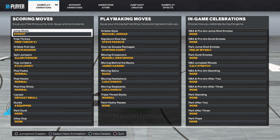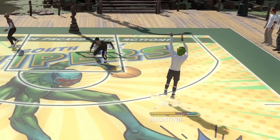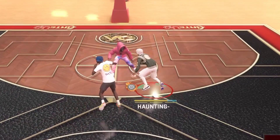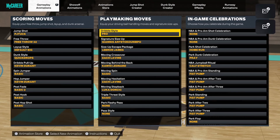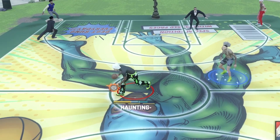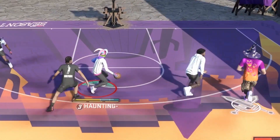First things first, I'm gonna pop up the dribble moves for small guards and then for tall guards — anything six-five to six-nine — and I'm also gonna pop up my dribble moves for six-ten and above. So those are the dribble moves for small, tall, and even taller guards.